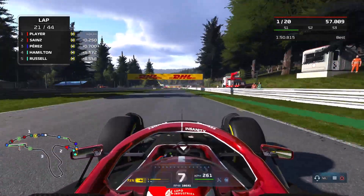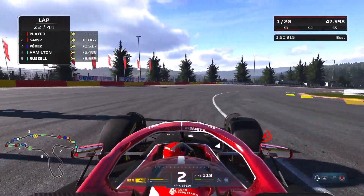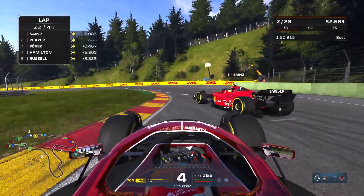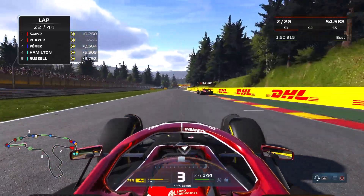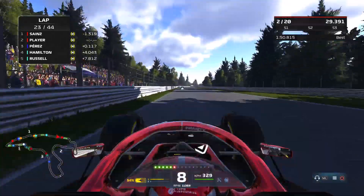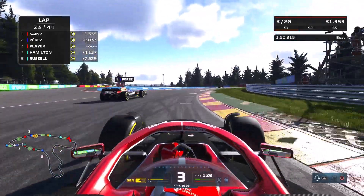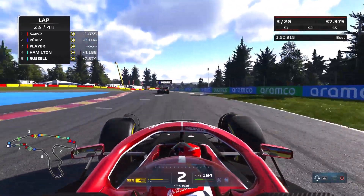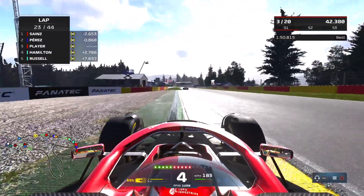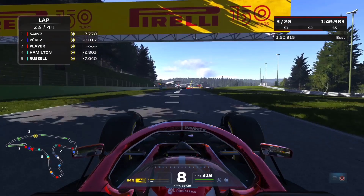They're both looking very quick, so it's probably only a short matter of time before they get through. Perez is quickly closing up to the battle pack. As we go deep into Raidillon, Carlos Sainz gets the inside line and he's through — we can't quite keep the nose in on the inside there. Perez gets caught up behind us, but eventually he makes a very deep move at Murello. We try to get around the outside but get caught up on the curb, and Perez maintains second position.